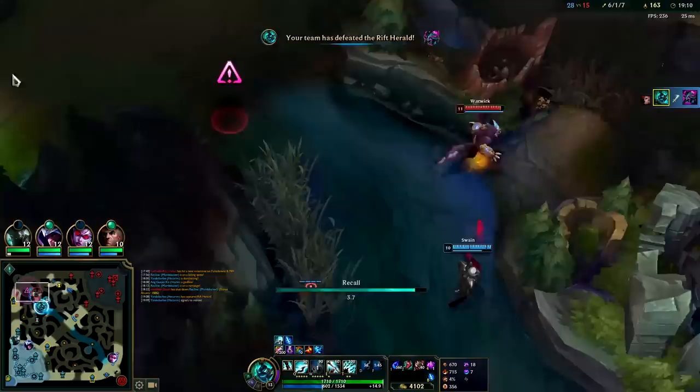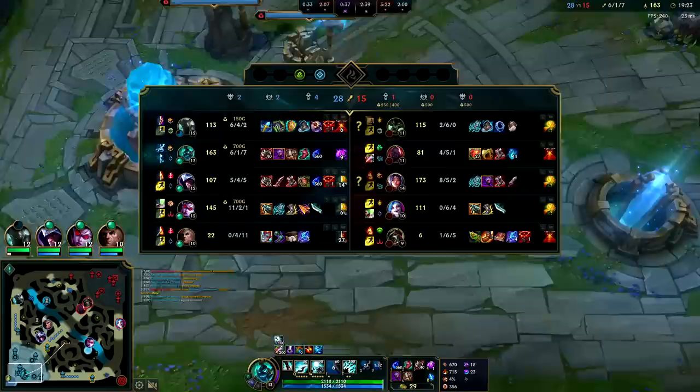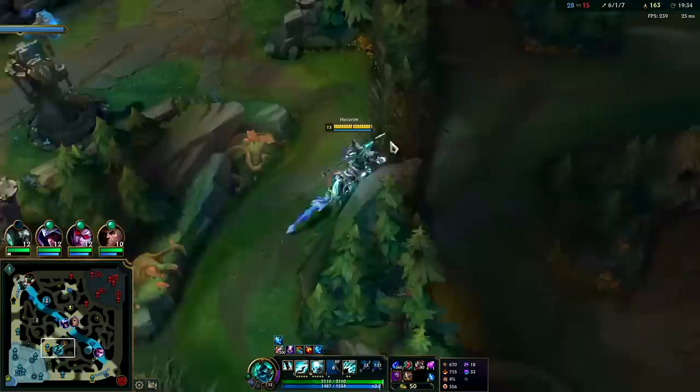I don't want to fight that — that's a bad fight. I need Jaksho and I'm sitting on 4K gold. You almost never want to be sitting on this much gold. It's only okay if you can still solo pretty much everyone, but right now I can't. Time to back. We can't solo Irelia and soloing Warwick isn't easy when he has just as many items. We'd have to do a really good job of kiting him out, going into the fight with a 3-stack Q and preferably having smite to slow him.